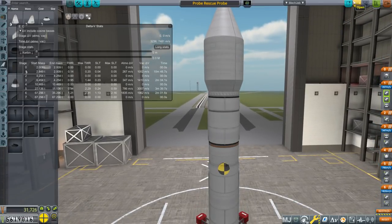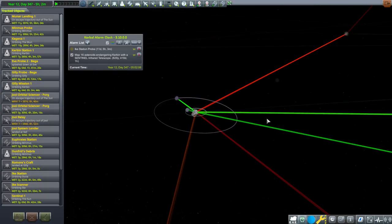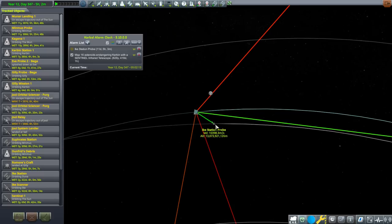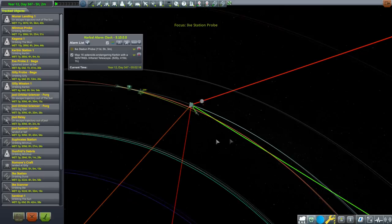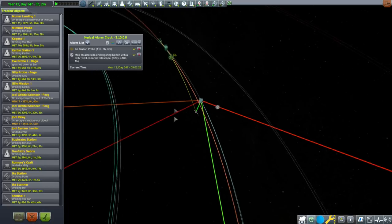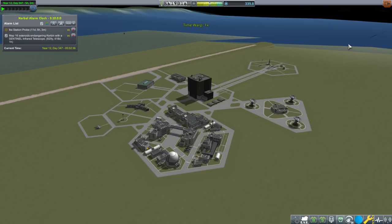Ike Station probe is now 11 days away, which means it should be in Kerbin SOI maybe. All I wanted to do was limit how long our probe was going to have to wait in orbit so it doesn't have any problems. There's Ike Station probe — it hasn't entered Kerbin SOI yet, but I think this is a good time to launch. I'll bring it out to the launch pad and see whether its orbit appears so we can line up with it. If not, we'll just wait until it gets into Kerbin SOI.